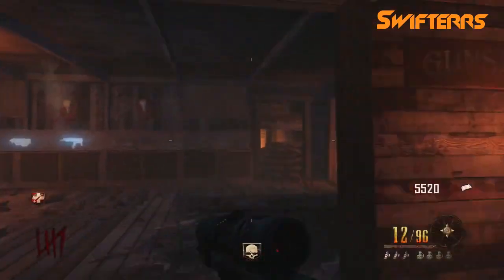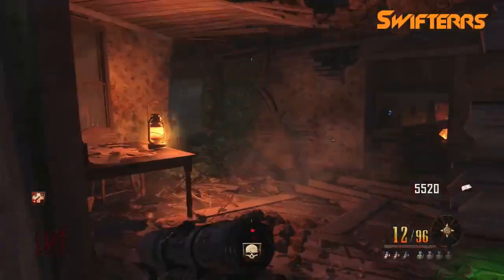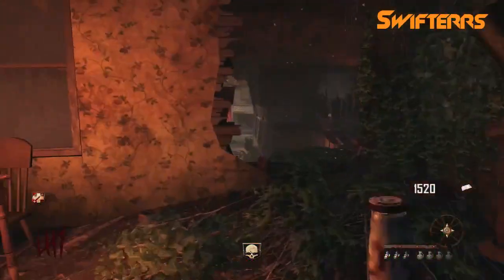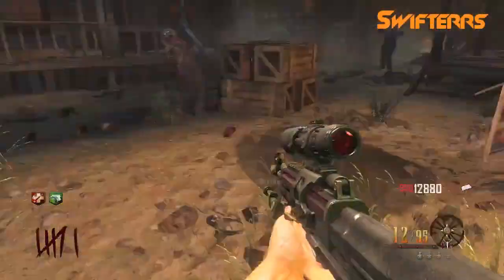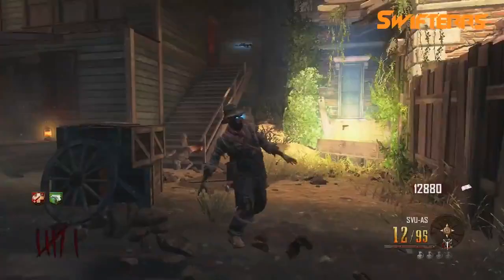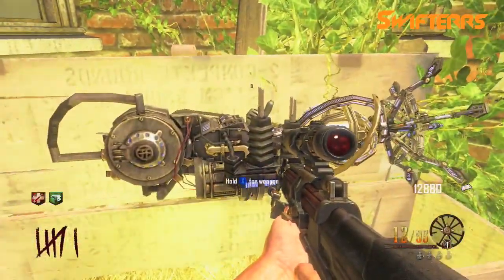So after you get the ray gun mark 2 out of the box, you guys are going to want to come over to Mule Kick, which is located in the top floor of the gunsmith shop. You guys are going to want to buy Mule Kick so you can have three guns. After you get Mule Kick, you're going to want to come back to the mystery box and hit it again until you get the paralyzer out of the mystery box.